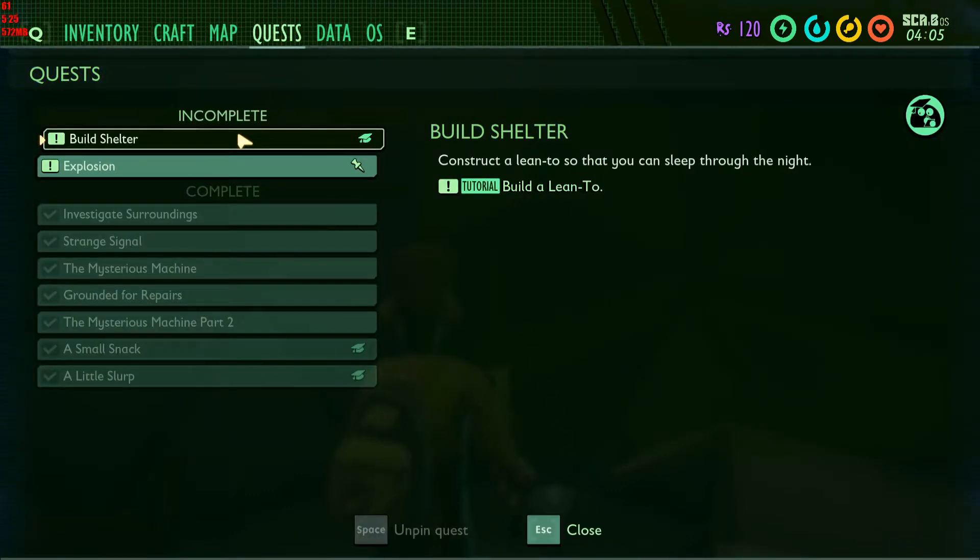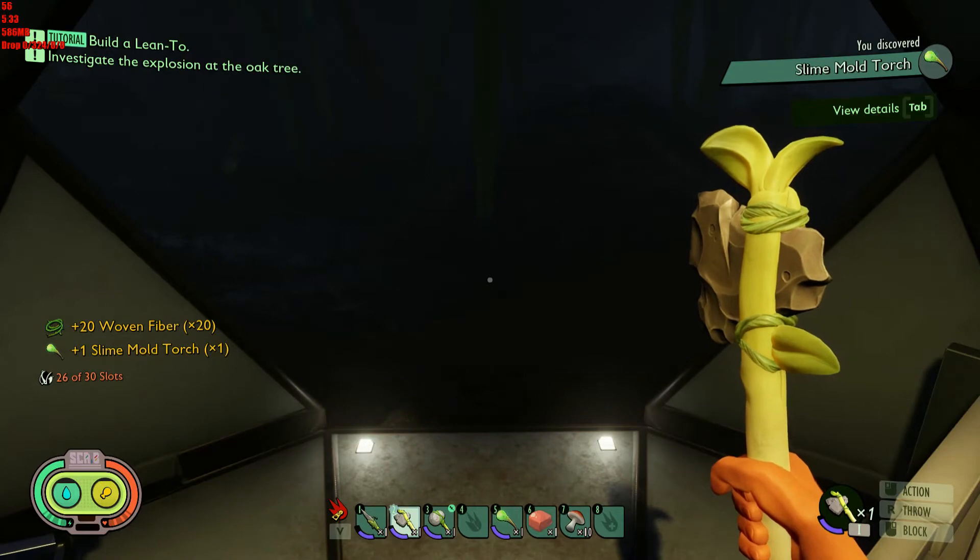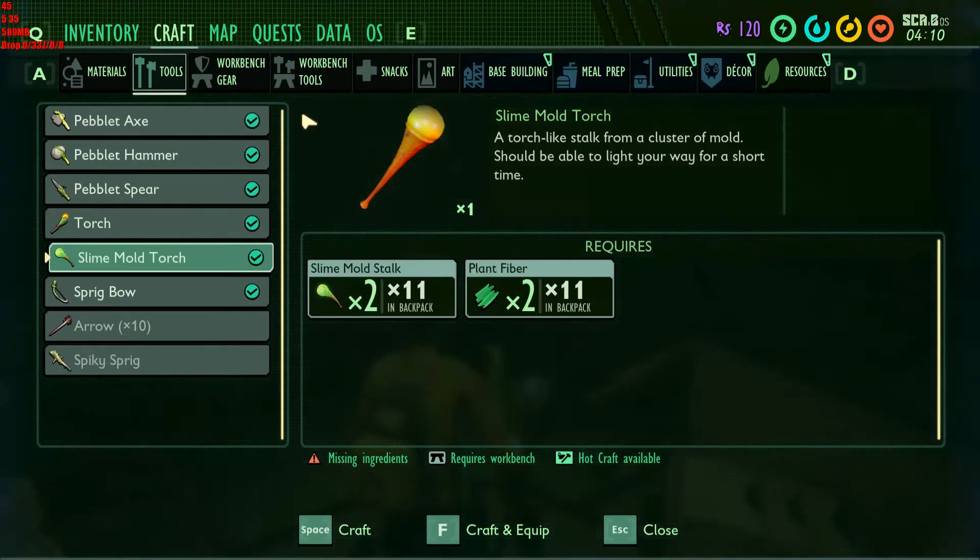Quests — build a shelter. Oh, a lean-to. Okay, let's do that. Oh, it is night, isn't it? Yikes. Base building — no, a wall and a door. Workbench tools. Workbench gear. Utilities — a lean-to.